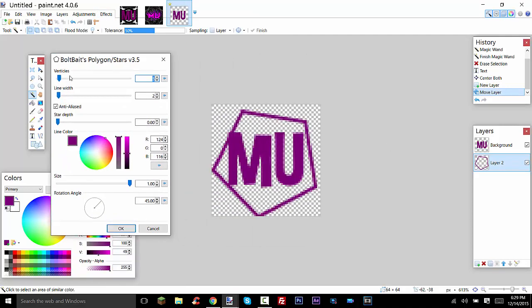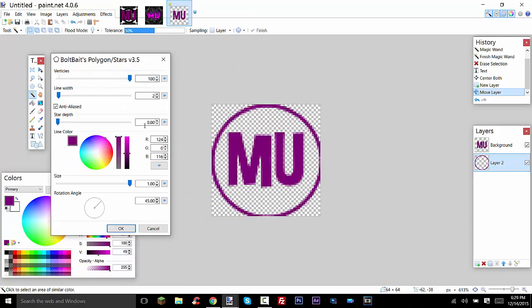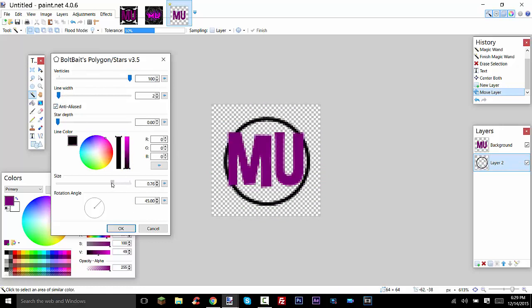Here we get this sort of shape, and we're going to up the vertices, make it black, and then down the size just a bit — like that. That's pretty good. Then up the line width to about four, five — that's good. And maybe down the size just a little bit more. Alright, that's good.